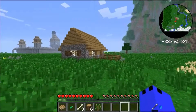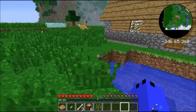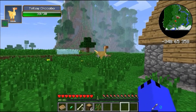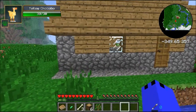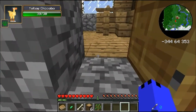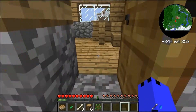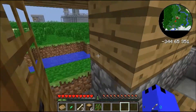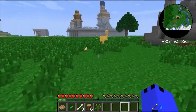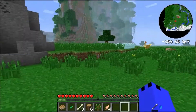Hexxit is basically a lot of just exploration and dungeons. There's a Chocobo! Unfortunately, we need to kill the first one that we find because we need his feathers. Actually, we don't have to kill it — it dropped feathers. We need the feathers for the Saddle.